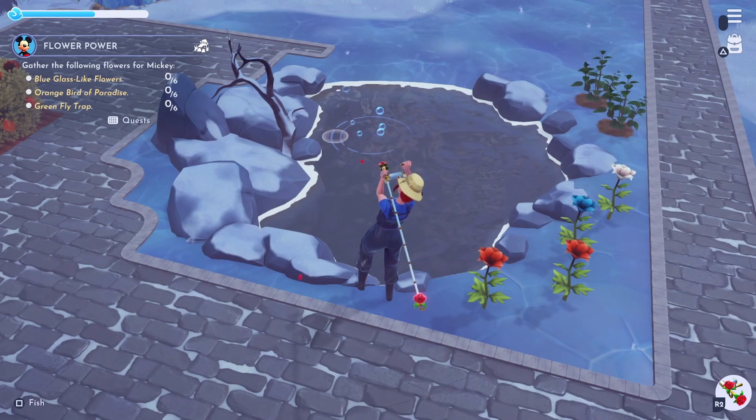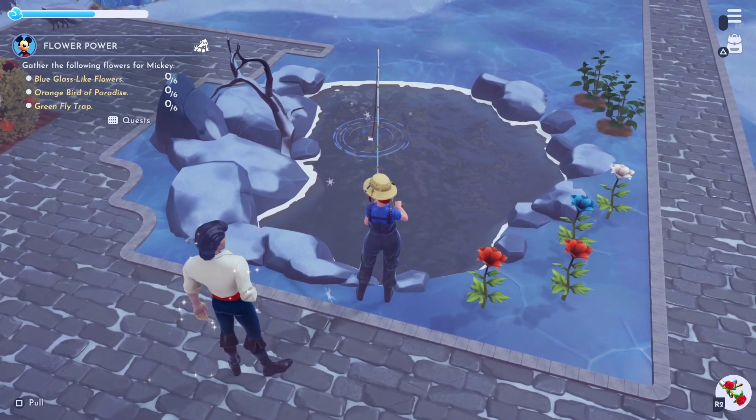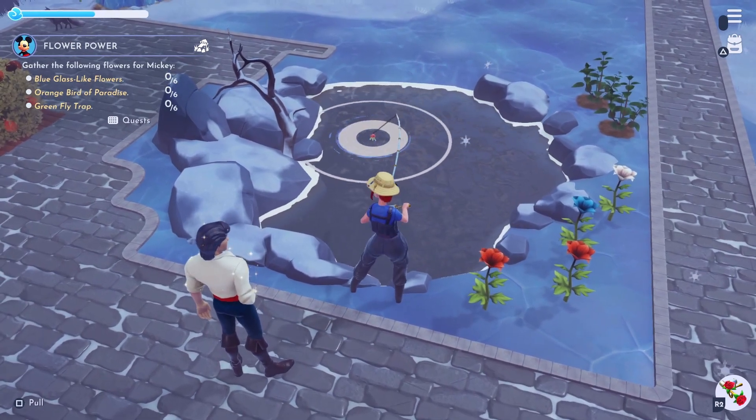Next on our list is the crab. These can be caught in the Frosted Heights by fishing in the blue bubbles. They are a bit rarer so they sell for 600 coins each.